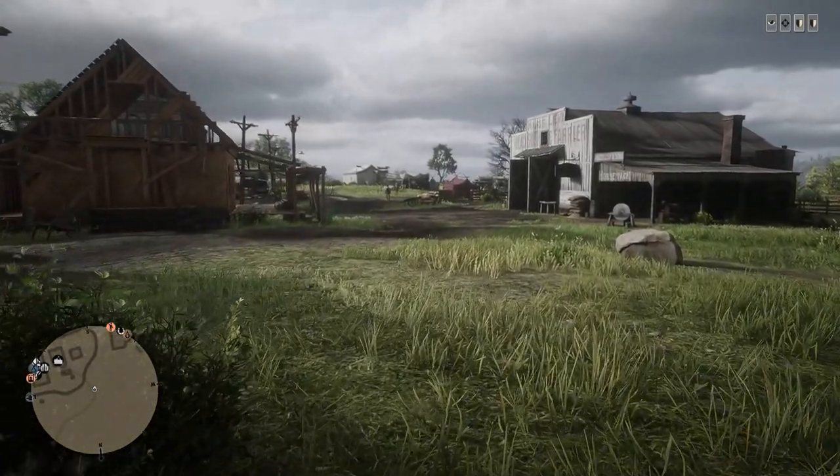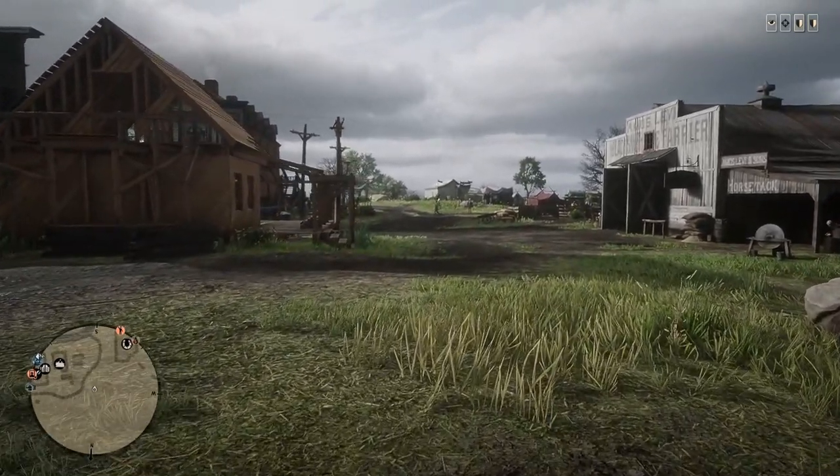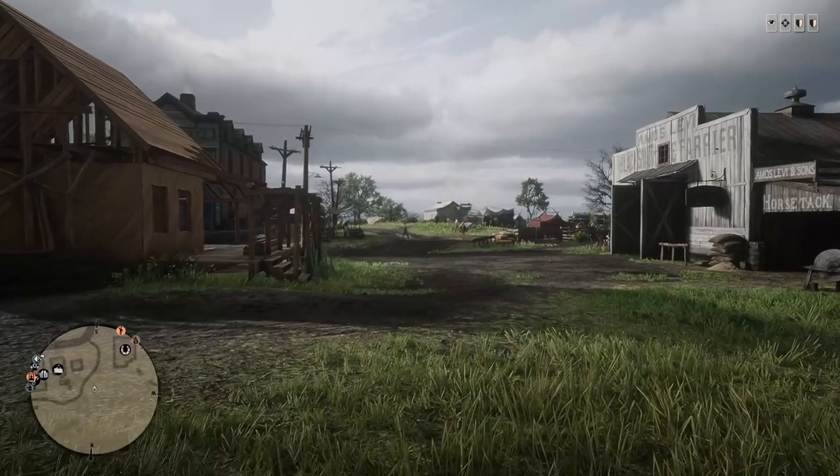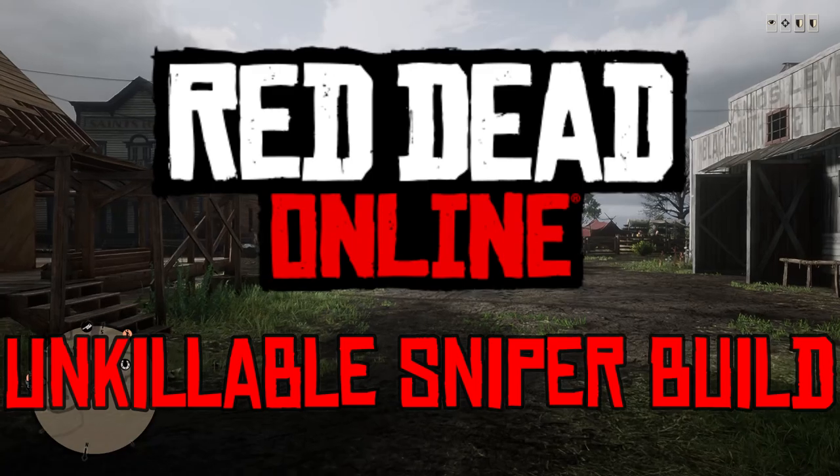Hello YouTube and welcome back to another Dare to Game video. Today we're playing Red Dead Online and we're doing another ability card build video. Today we're going to be doing the best turtled, or kind of hidey-hole, hunkered-down sniper build that I've been able to come up with.